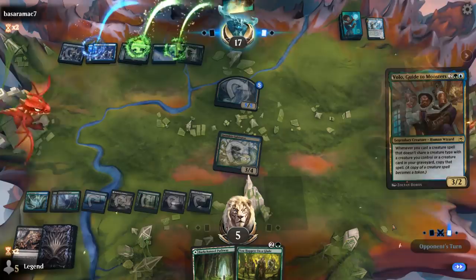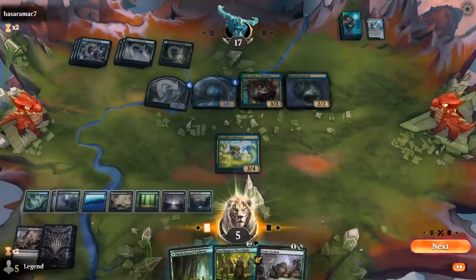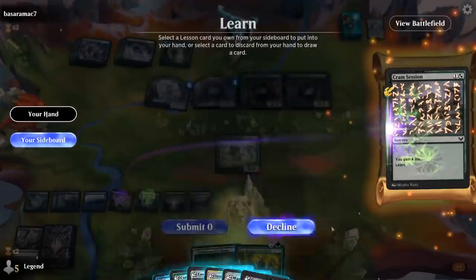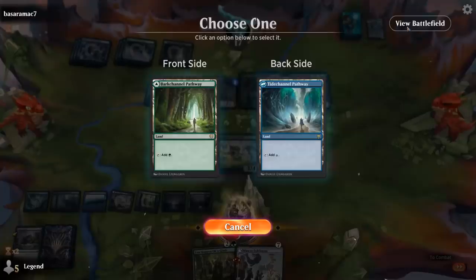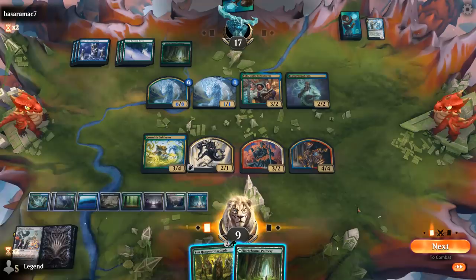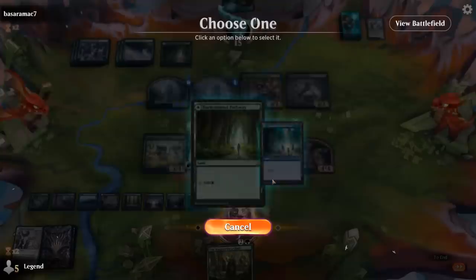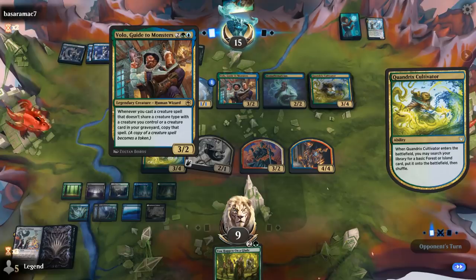A Volo and then a Biomathematician — Cram Session to the rescue. Can get Mascot Exhibition, I think that's the play. I can maybe start chipping in with the Inkling.